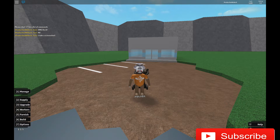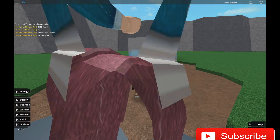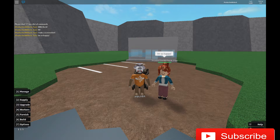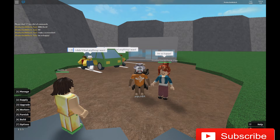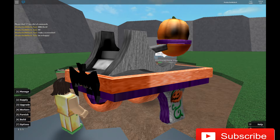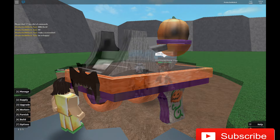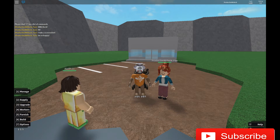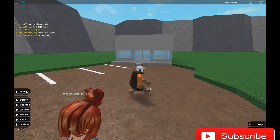Hey guys, products from MrDuck here, and welcome back to another video. Today I'm going to show you how to get the third prize in the Halloween event this year on Roblox. The prize is a pumpkin launcher you get in Retail Tycoon — link in the description — by selling 250 candies.